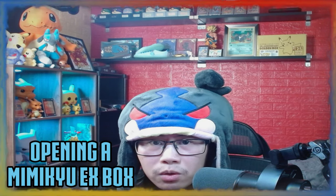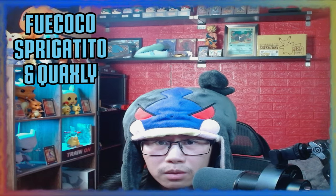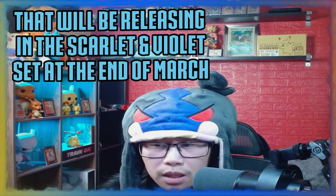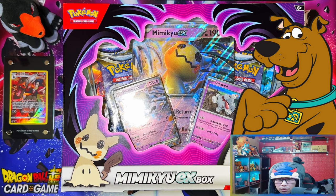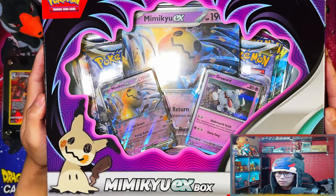Hello ladies and gentlemen, I'm at us this. In today's video I'm going to be opening a Mimikyu EX box and three Paldea collection boxes featuring one of each of the Scarlet and Violet starters - Fuecoco, Sprigatito and Quaxly. These collection boxes will give us a first look at the EX and hollows that will be releasing in the Scarlet and Violet set at the end of March. So without further ado let's get it.